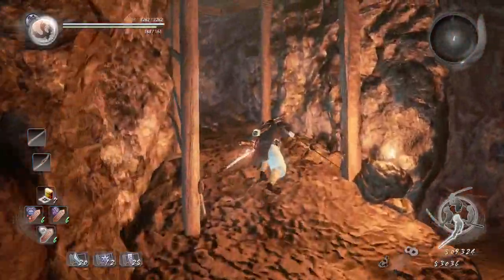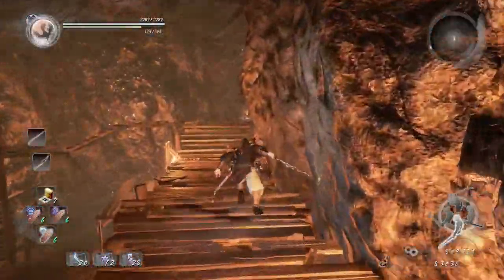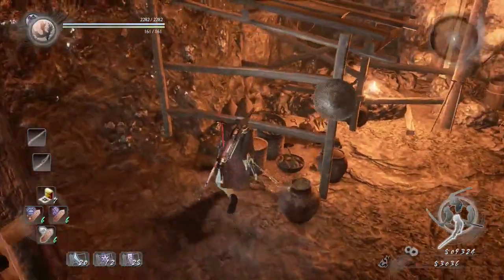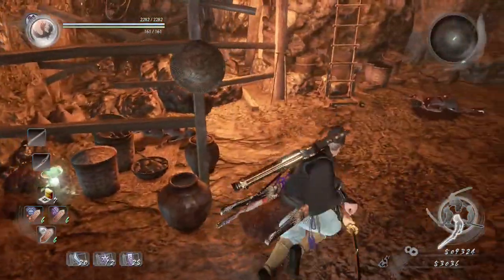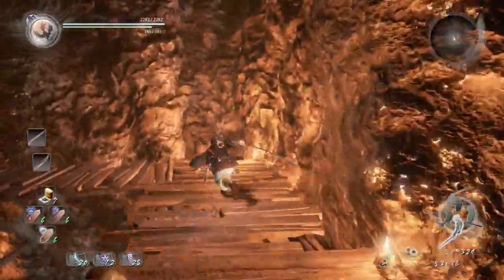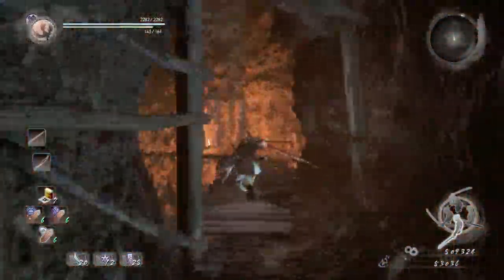Now we're going to be finding all the Kodamas in the Silver Mine. For the first Kodama, there is a poison yokai hidden around the rocky pillars. You can take him out, or if you want to risk it, as long as you have an antidote, go ahead. The first Kodama should be to your right.